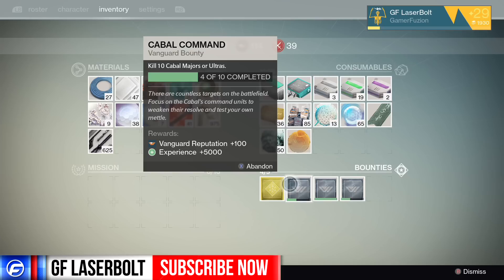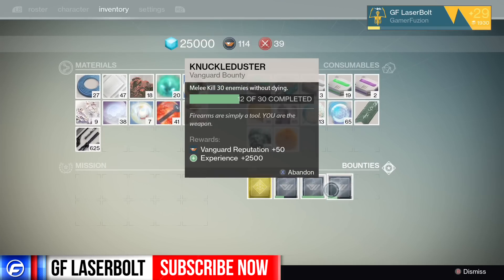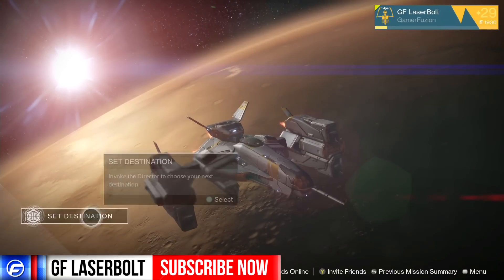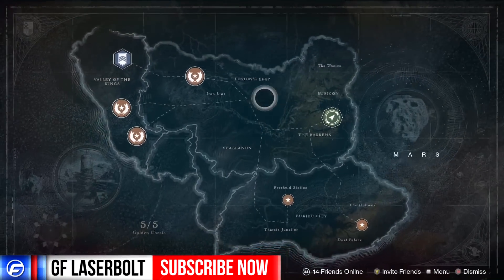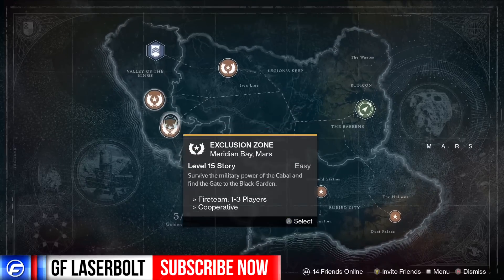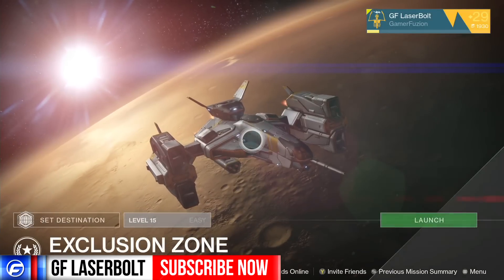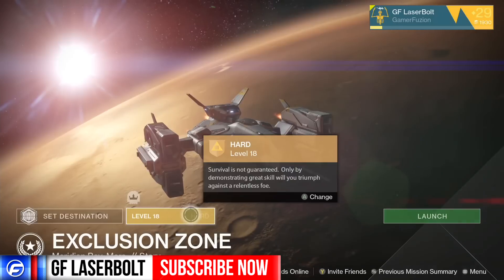I already did four of these doing them within the strike mission, trying to get all of them done at the same time. But let me show you where you can get at least nine to almost all ten at the same time. You're going to set your destination to Mars and head over to the Exclusion Zone, and you're going to set that up.